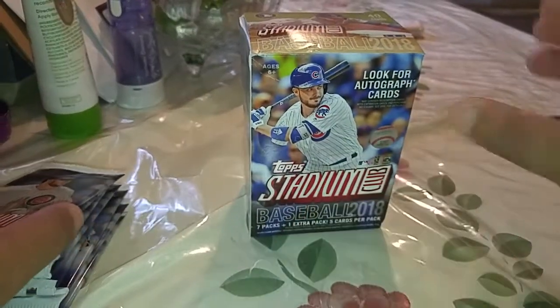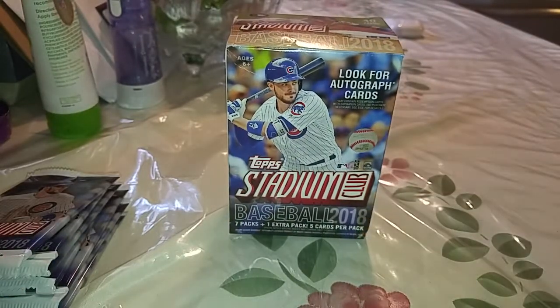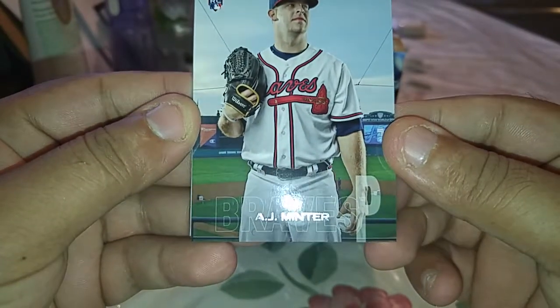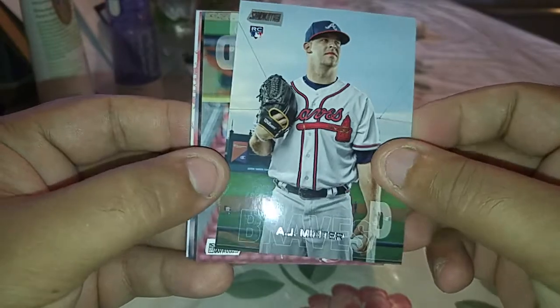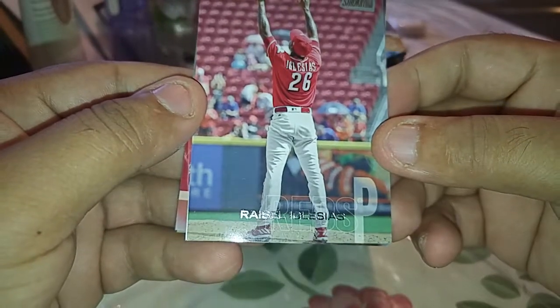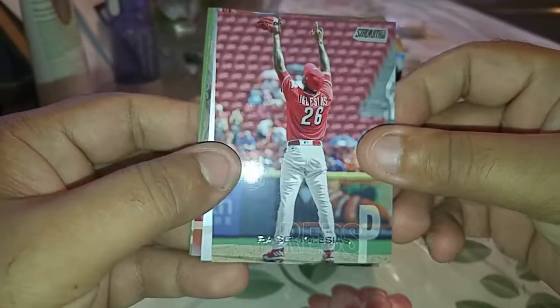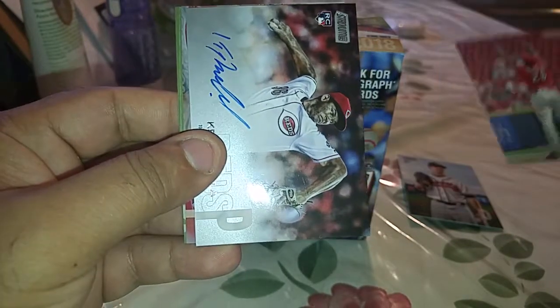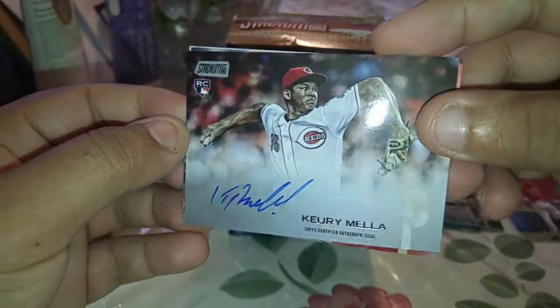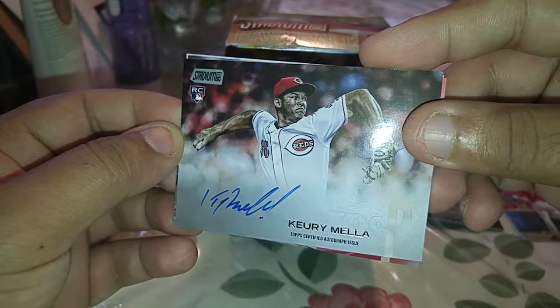So the box is a little damaged, as you can see, but hopefully nothing got damaged. First cards. Let's see what we get here. Okay, we started off with a Brave — that's AJ Miller, rookie. A rookie off the bat! Okay, we got Rais Iglesias. Oh my God — autograph right off the bat! Wow, I wasn't even expecting that. And that is of Carrillo Mente.